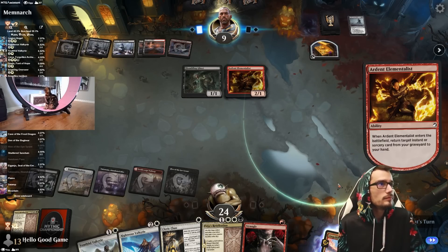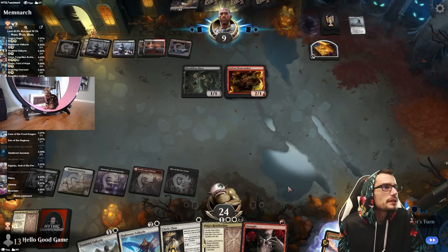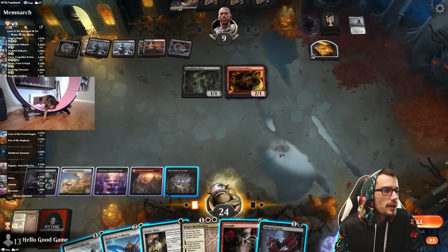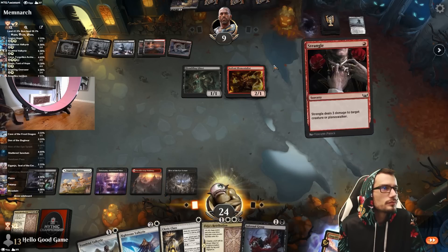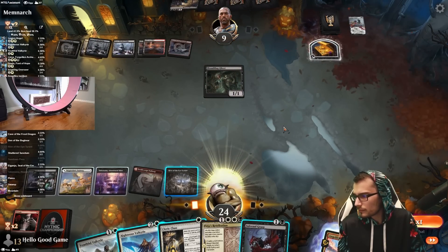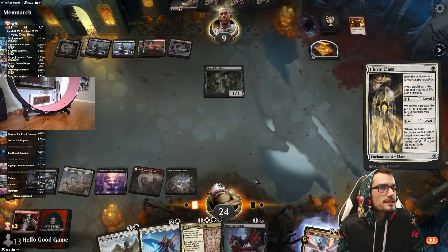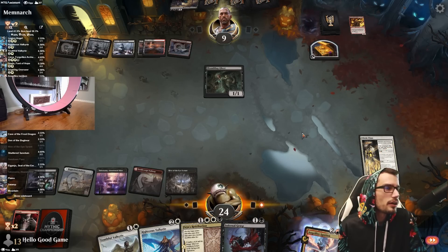They tapped their Hive — interesting. Definitely grabbing back — oh, single target, not even Blood on the Snow. Interesting. You have a loop with Blood on the Snow and the Elementalists — quite interesting. If we had another land we could just rinse and repeat, but then they have to remove all. The Cleric Class can sneak in and we still have our Grasp as needed. We can kill their Hive if they try to take our Angel Fire.